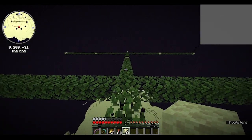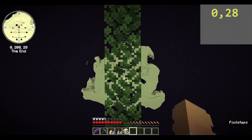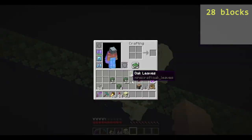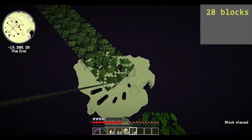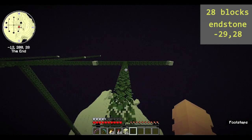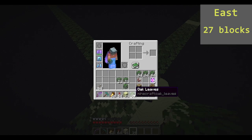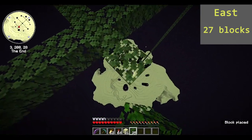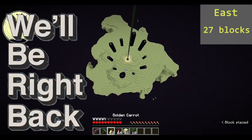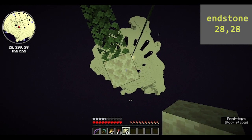Once you have done this, go to the other side at 0,28. Once again, facing west, bridge out 28 blocks. Place an endstone block that should be at the coords 9,29,28. Then facing east, bridge out 27 blocks, then place an endstone block that should be at the coords 28,28.